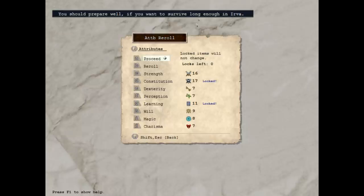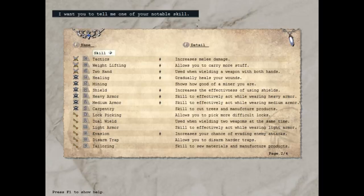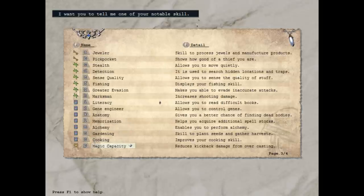After this, the game prompts you to pick out one of your skills and make that sort of a specialty to start with. I believe all this does is make it easier to level that skill up, at least in the beginning, or maybe gives you bonus points into that skill at the start of the game. Once again, this is nothing too critical. For your first character, just pick something that sounds pretty self-explanatory, like increasing your melee damage.